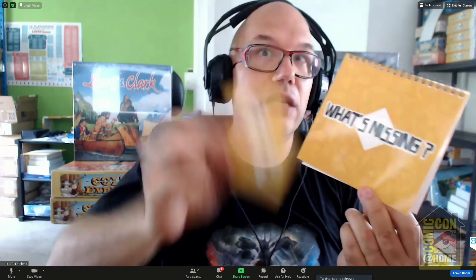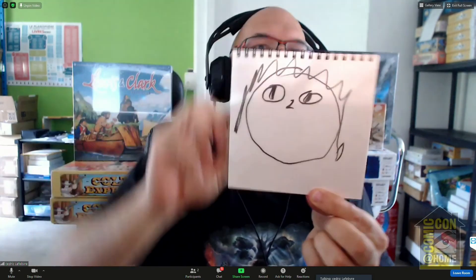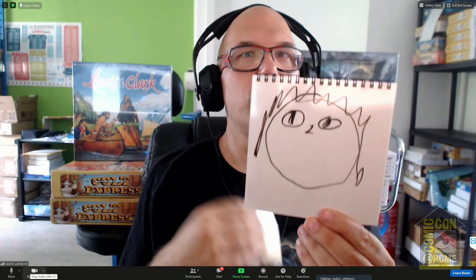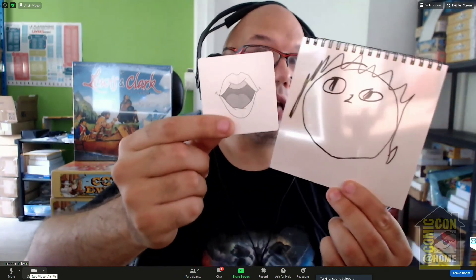So I draw a card — this one is very easy, it's just a mouth. I put the card under the transparent page and make a drawing. I draw it quickly, then remove the card. I show it to all the people and say the name of the game: What's Missing? The first player who finds it — 'It's a mouth!' — wins the card and wins one point.